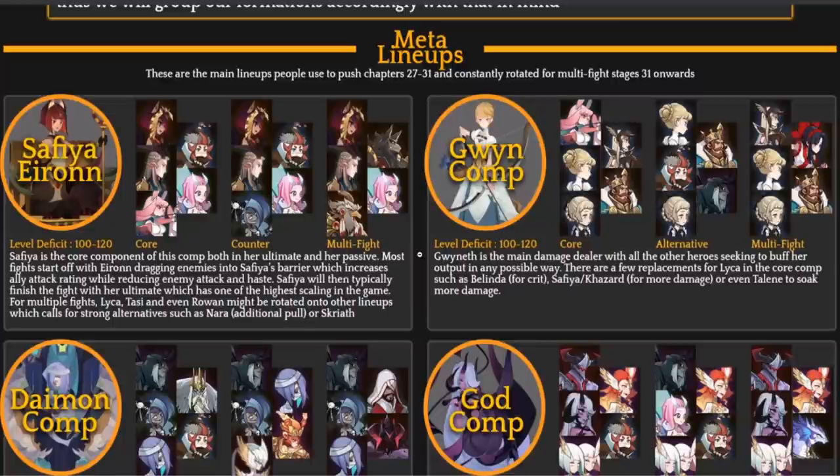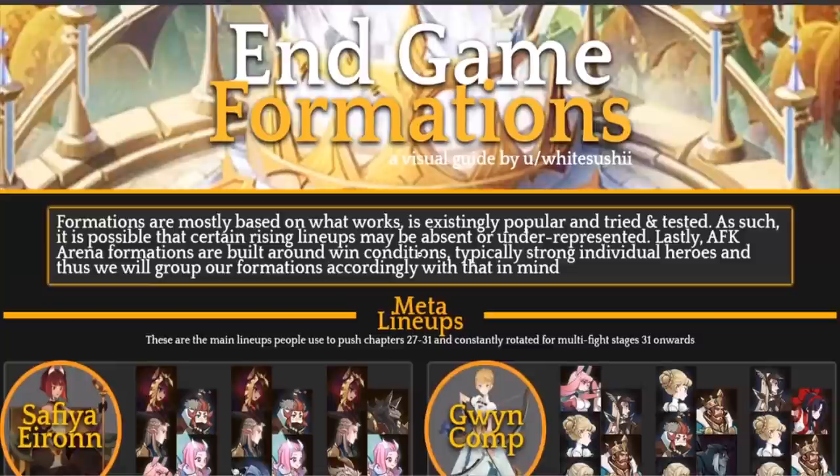Looking at these lineups — these are the teams you're going to use as you continue to progress. Focus on the heroes, signature items, and furniture in these comps so that when heroes hit ascended you have them leveled, signature items maxed, and furniture bonuses secured. These are the heroes that are going to carry you through AFK Arena. Let me know in the comments what you think. White Sushi did an absolutely phenomenal job on this formations guide — it's probably the most important information you can have, because the sooner you focus on teams, the sooner you stop wasting resources. Thank you White Sushi, and as always, thank you guys for watching.